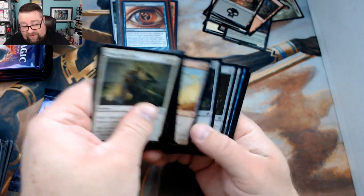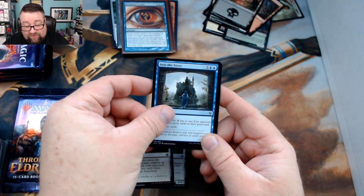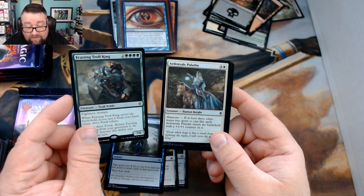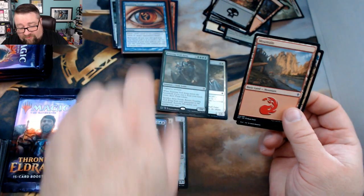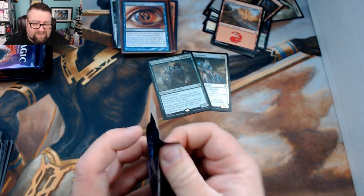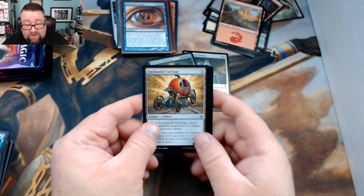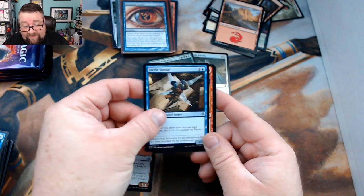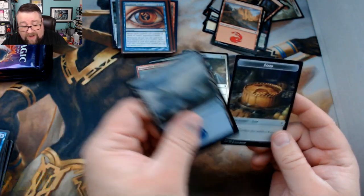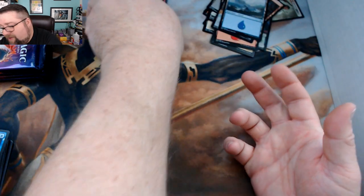We got a Sorcerer's Broom, Glass Casket, Into the Story, and a Feasting Troll King. Foil is an Ardenvale Paladin. I dig the Troll — it has more of an EDH feel. Next pack: an Enchanted Carriage, Faerie Vandal, Joust, and the rare is a Bone Crusher Giant. Thank you very much MTG Hermit for being a patron — go check out the channel, just search MTG Hermit.